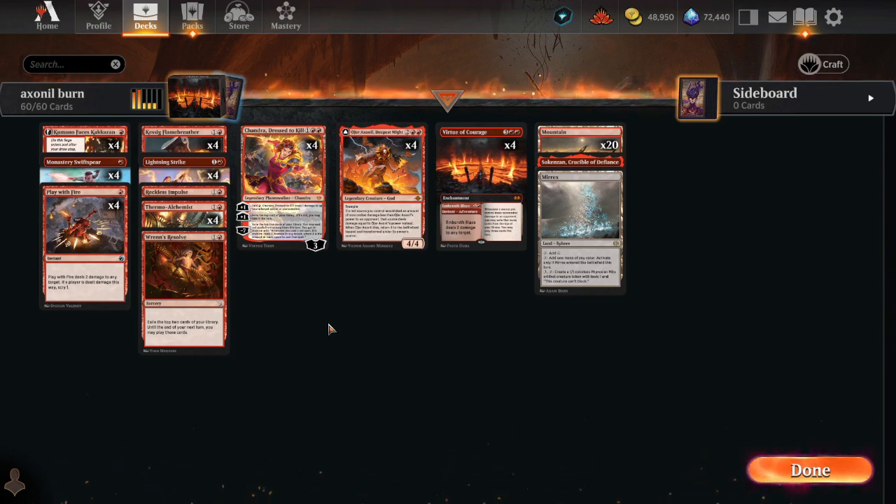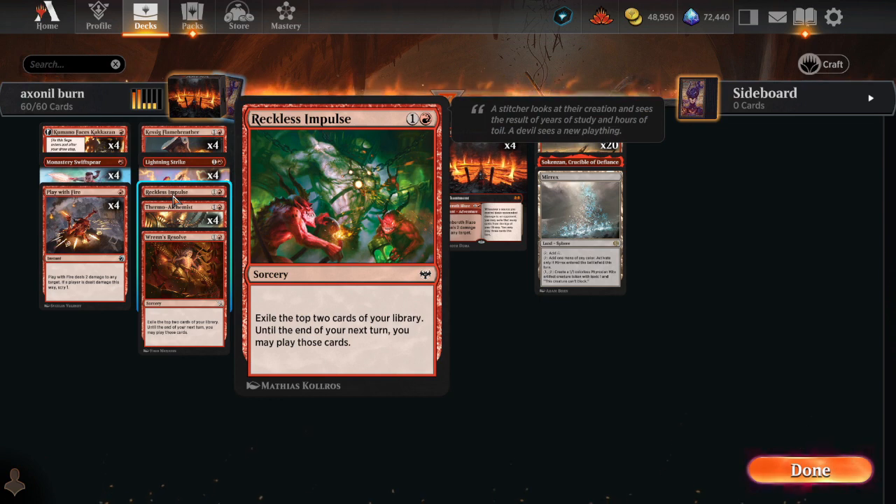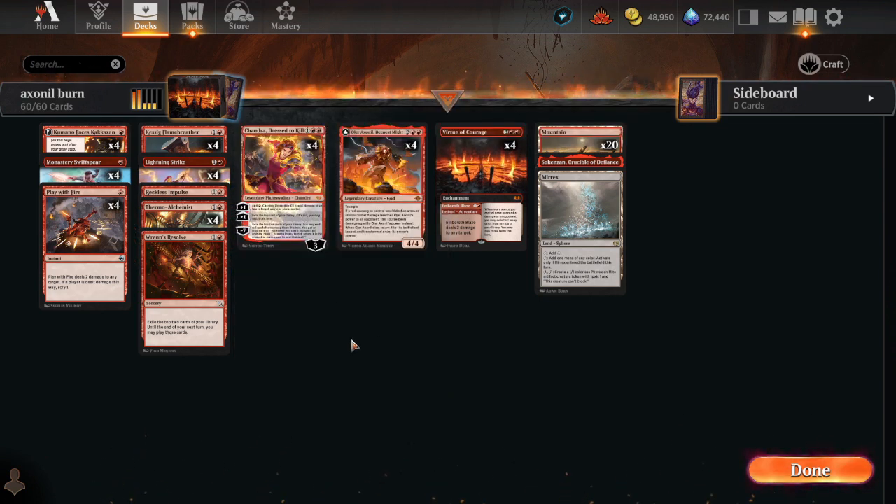I tried a more low-to-the-ground version of this deck with only one Chandra and three Ojer Axonil, but found it wasn't fast enough and went up to four of each to max out on our combo potential. I trimmed the impulse draw spells since the mana curve is higher now and we have Chandra for card advantage. Burn is my favorite archetype in Magic by far. If you're similarly inclined or like to pull off all-in-one-turn combo kills, this is a great deck to try. I've been able to rank up winning between 55 and 60% of my games — it's hard to get much better than that over a large sample size, especially in best of one.